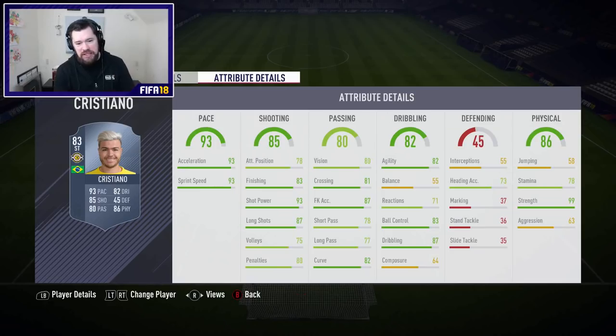Attribute details: great sprint speed and acceleration, shot power, long shots — good. Finishing, not bad. Dribbling and ball control is quite good, but he's got no balance and no composure. He's got decent enough stamina, 99 strength. This is going to be an interesting card. I would love to get hold of him and play with him in game.